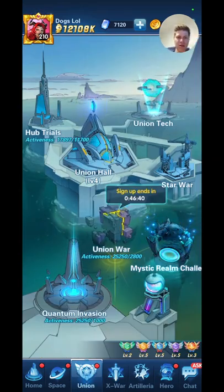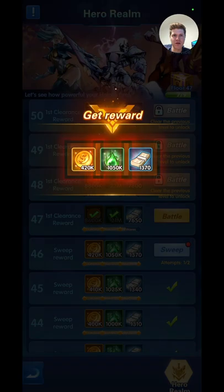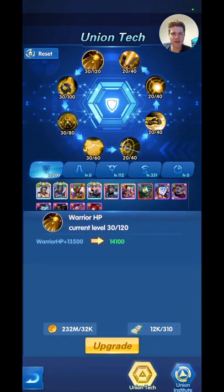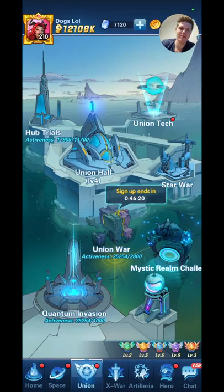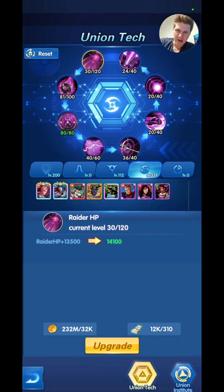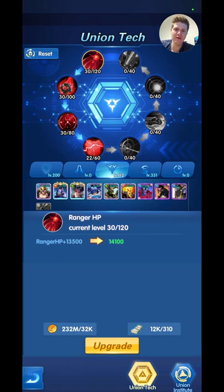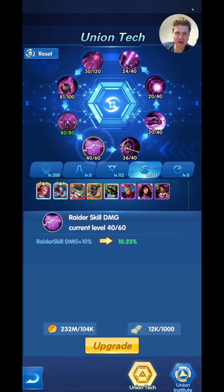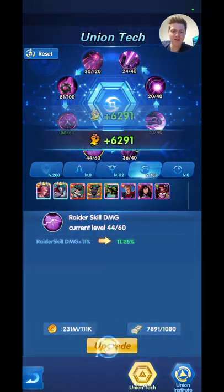Back to the Union — you'll want to do your Mystic Realm Challenge every day. This gets you a bunch of coins that you can spend in this area. Basically the longer you've been playing, the more it helps. You can spend your points here to buff your class — you've got rangers, raiders, mages, tanks. I focus on raiders because of my Toko, so I make skill damage a bit stronger here by spending a few points.